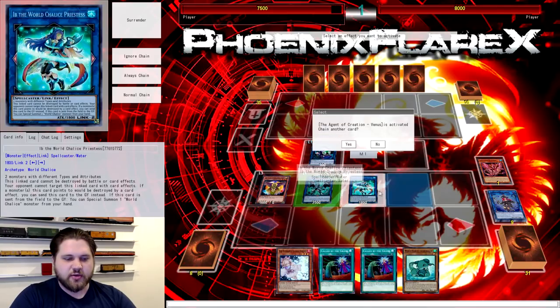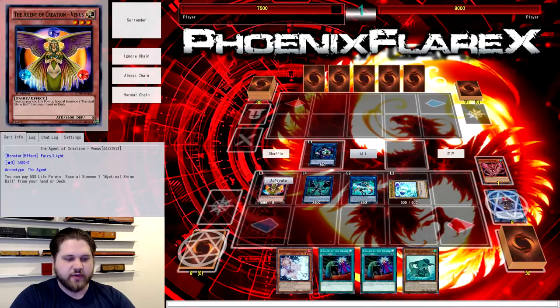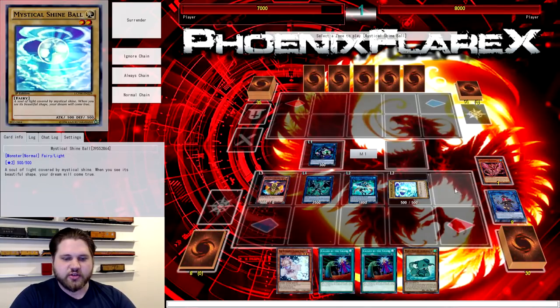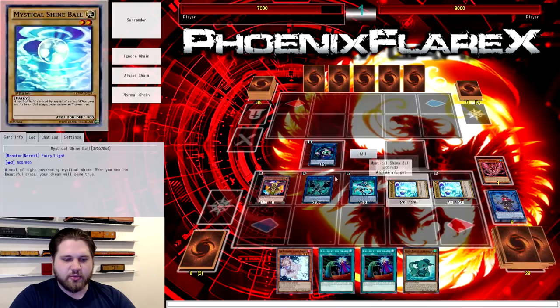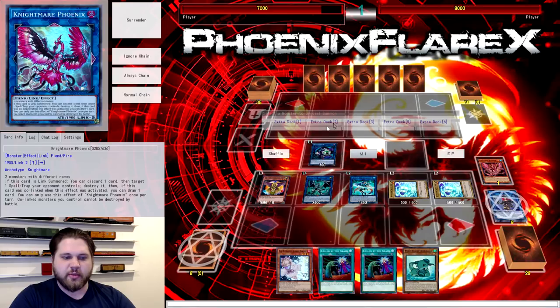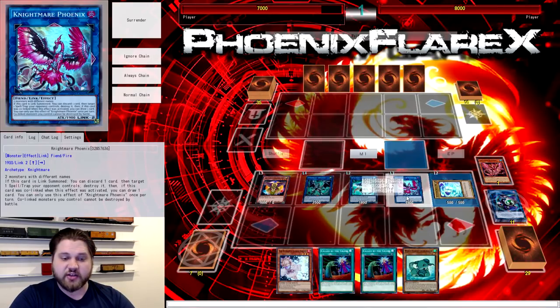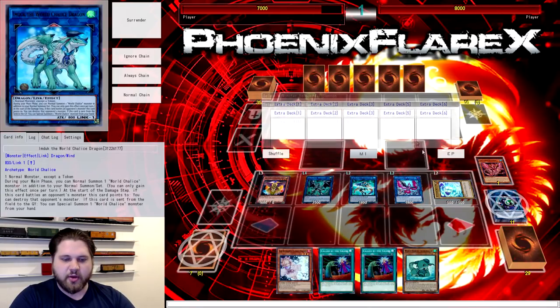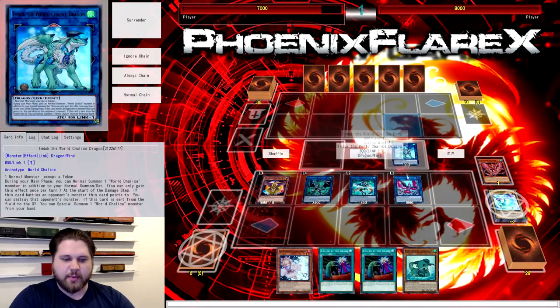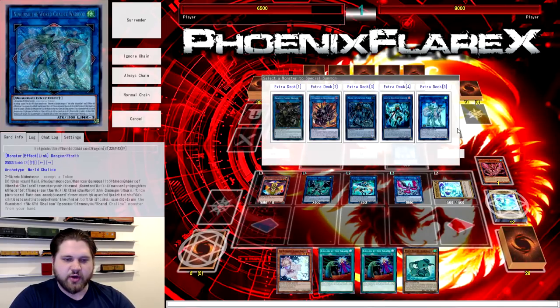Now you've got Venus, so you just get to do your entire Venus shenanigans — getting Shine Balls out of your deck because you've summoned Venus next to Firewall. You go with Venus into two Shine Balls. You need to clear the extra monster zone above Firewall, so you make Nightmare Phoenix using Link Karibo and one of the Shine Balls, then use one of the Shine Balls into M-Dook on top of the Phoenix, and then get the last Shine Ball out of your deck with Venus. Then you make that into another M-Dook.